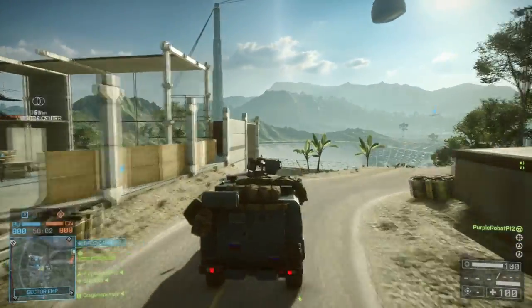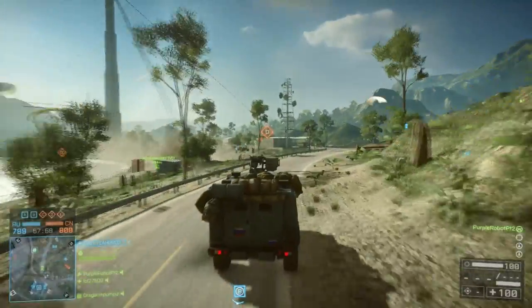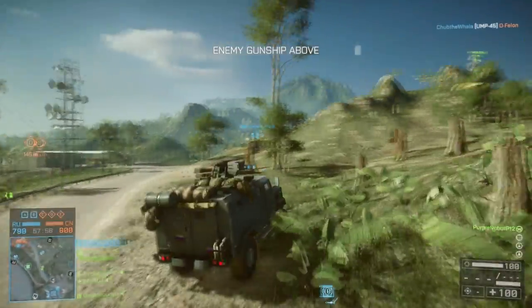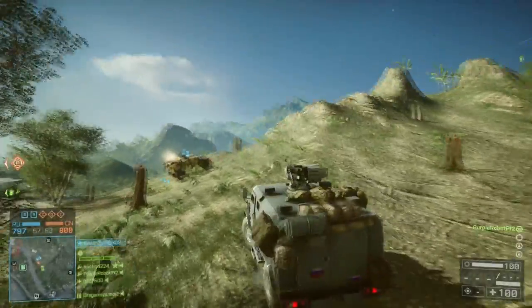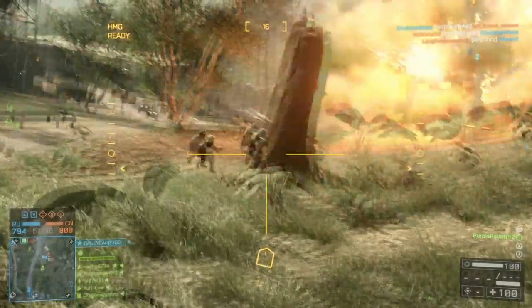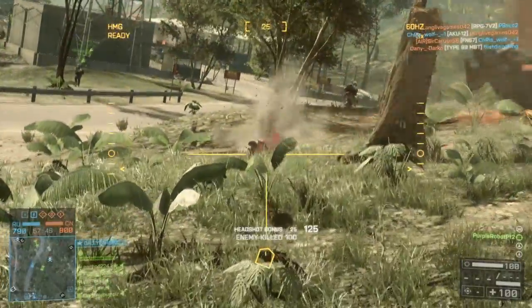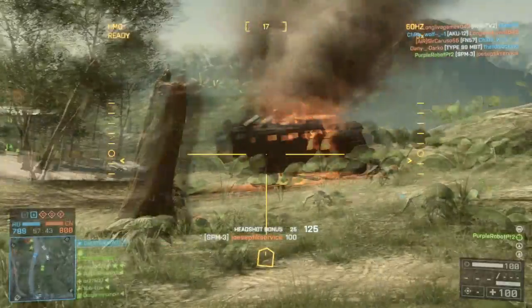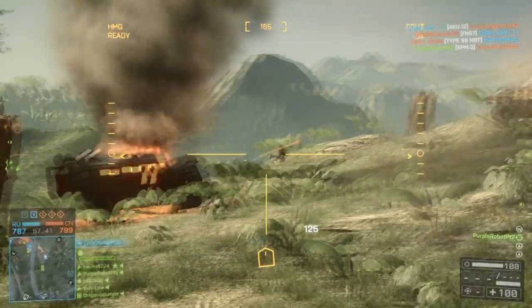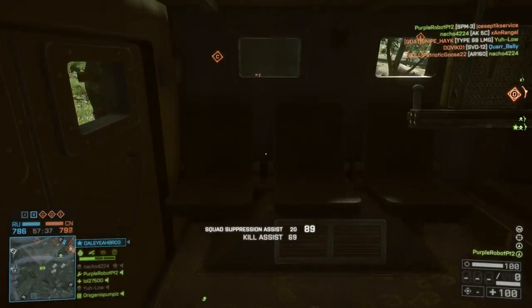Like where are people going to be hiding? What are the best spots for me to find people? Otherwise you're just going to be running back and forth from each flag and not finding anybody. That's because you go to flags that already had the action. Maybe in Battlefield 6 with the 120-player count, we'll see less of that.